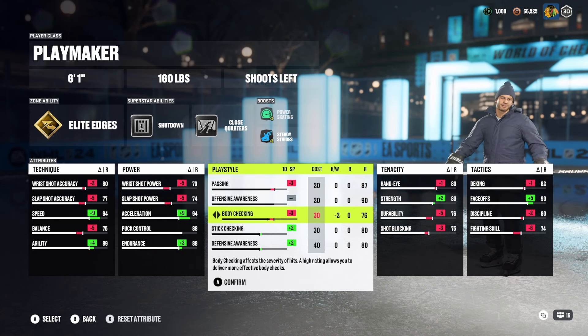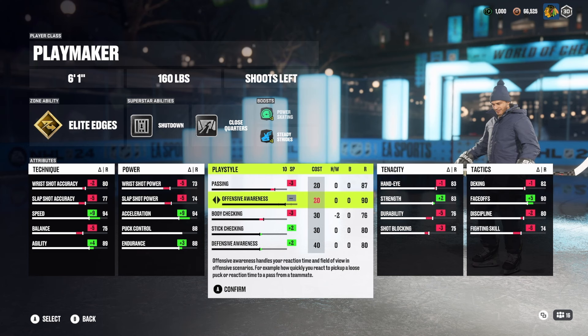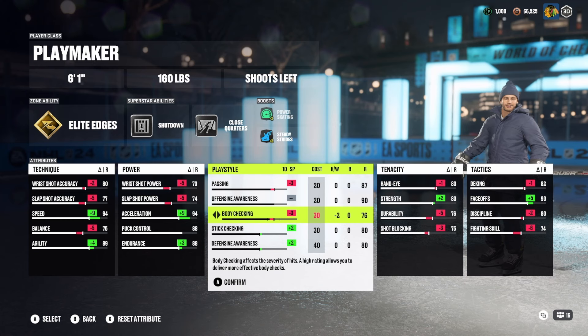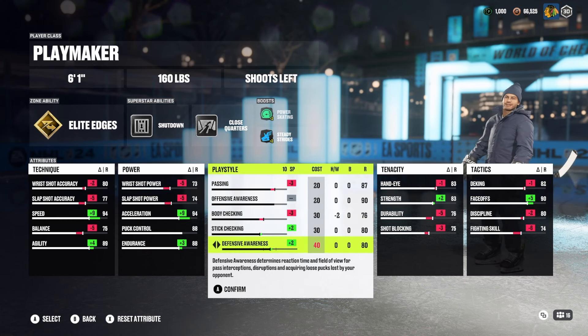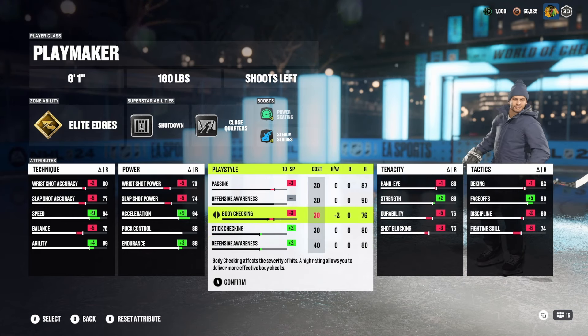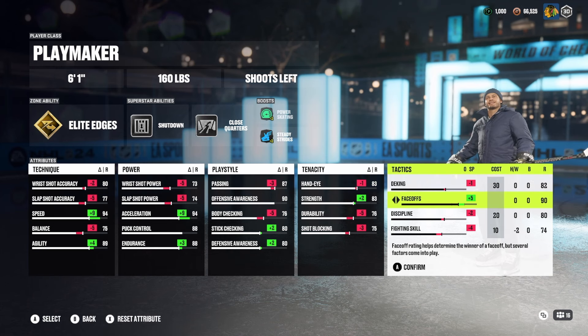In the play style category, there's a little more give based on what you want. High passing, high offensive awareness. I sacrifice body checking, so offensive awareness is at 90. Passing is high. Body checking takes a hit, but I think Shutdown applies what is missing to balance it out properly. 80 stick checking and defensive awareness as a center isn't too bad — we're mainly covering the slot.